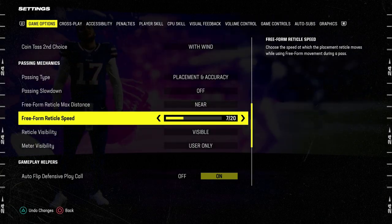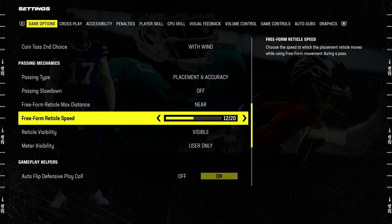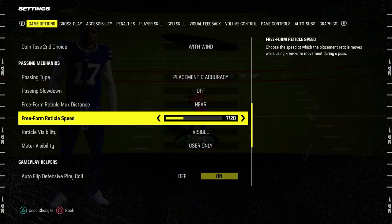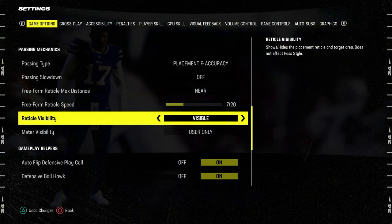As you progress and get better at the game, I would really recommend bumping it up. Eventually you want to be somewhere in the 18 out of 20 or 20 out of 20 range. But I'm going to be starting at 7 out of 20 for at least the first couple of days, just so I can get used to any changes there might be.